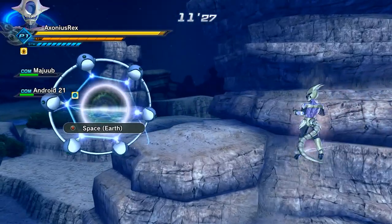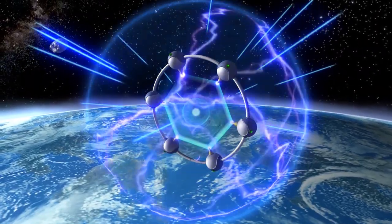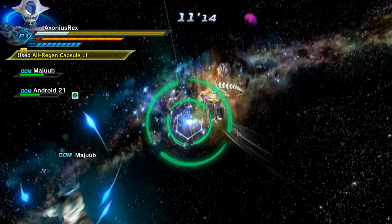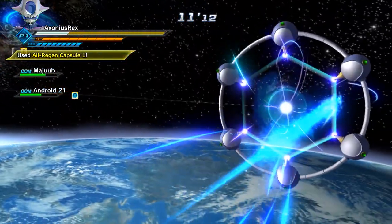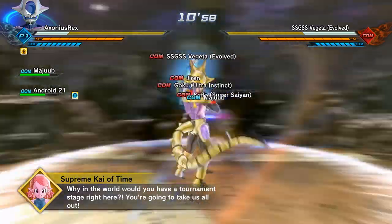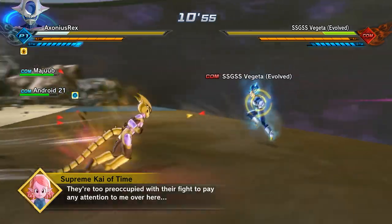The portal will open and you'll fly through. Next you'll land in space and a portal will open - you'll have this time to heal your team with Energy Zone or use a regen capsule. Go through the portal with haste into the Tournament of Power, and that is when you'll have to fight off against Super Saiyan God Super Saiyan Vegito, Kefla, Jiren, and Mastered Ultra Instinct Goku.